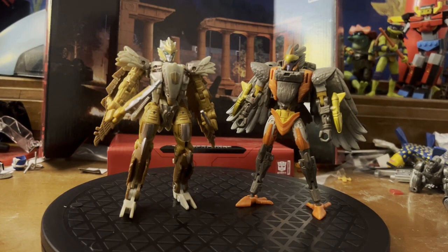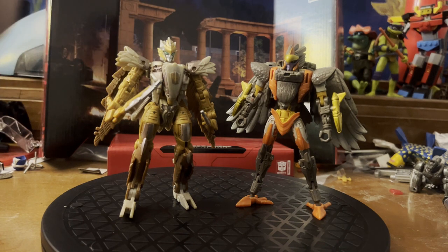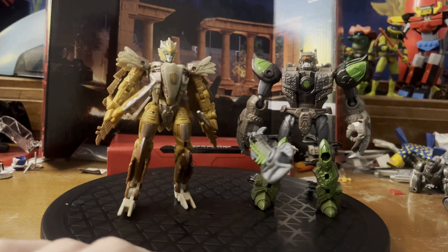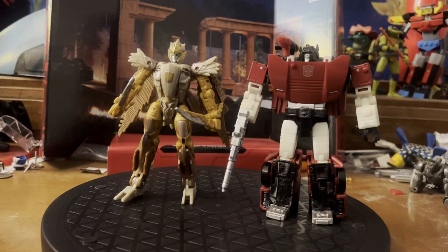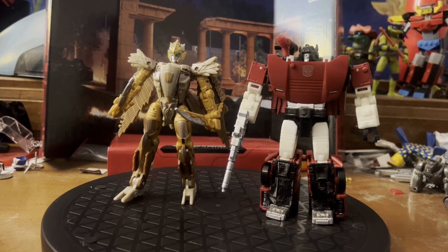Here she is with Kingdom Airazor — they're roughly the same size, and in robot mode I do feel they're a little more evened out. ROTB Airazor could just fit into any Beast Wars display, really. Here she is with Scorponok — about the same size, though Scorponok is basically almost entirely hollow space. And of course the classic go-to, Siege Sideswipe. Here she is with her packmate Mirage.